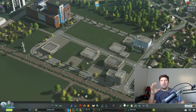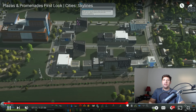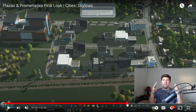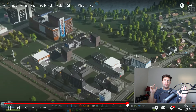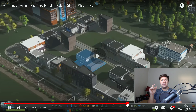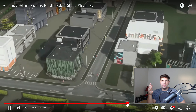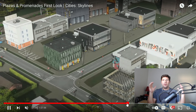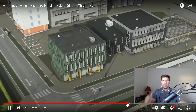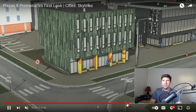Fast forwarding to around the 56-minute mark, this is the commercial area mixed in with residential — all your new assets coming with the DLC. A lot of these buildings look ultra modern, very artsy. There's a lot of black in the design — I noticed that. They still remind me of the Green Cities DLC, but they look really really well done. Let me know in the comments if they remind you of other DLC buildings. These new assets for Cities Skylines Plazas and Promenades look wow — look at that detailing!